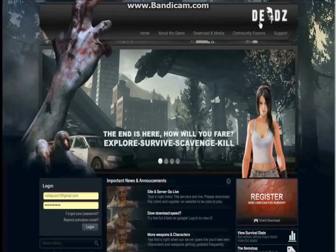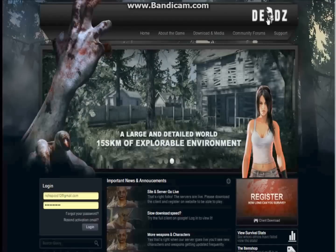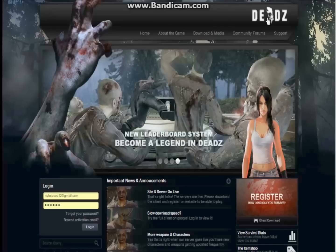There are three links to the DeadZ client, so just choose one of the links. Once you finish downloading, extract it and run the game. The game will automatically update and you're ready to play.